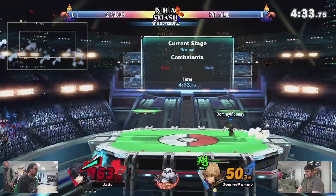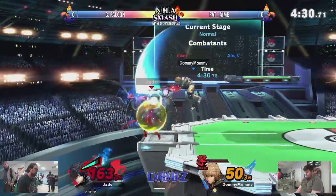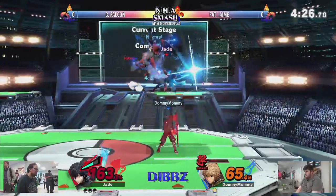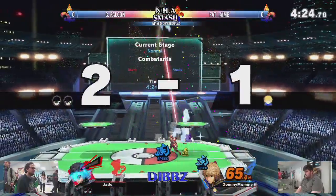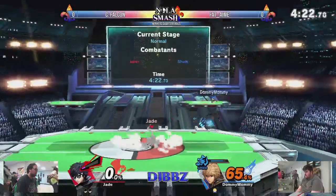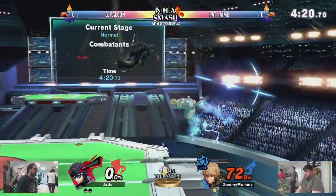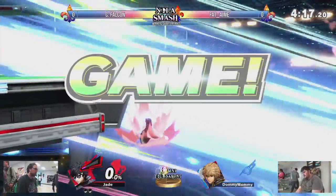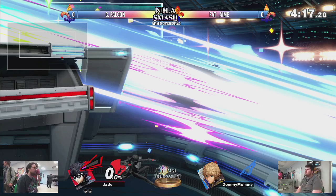Arsene comes out for the third time this stock. Smash art, just trying to close it out. Oh, that's a big counter right there! And there it is — at last gets that up smash. Must have poked shield or he dropped it. Doesn't matter though, because he went deep for that back air and that's going to close out the game.